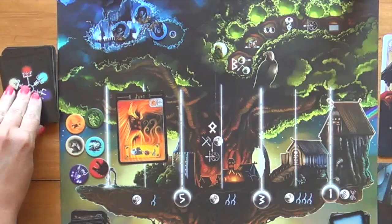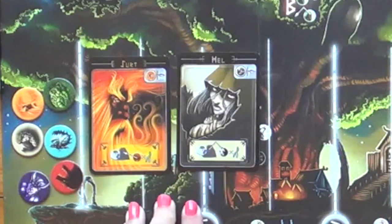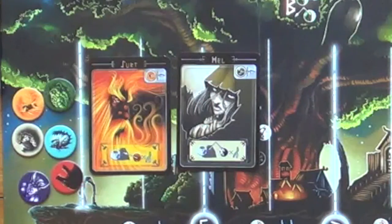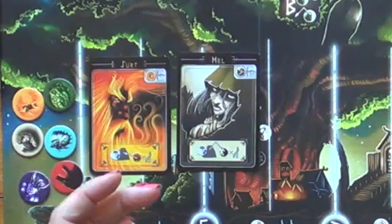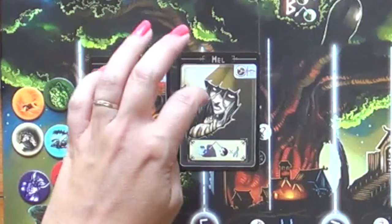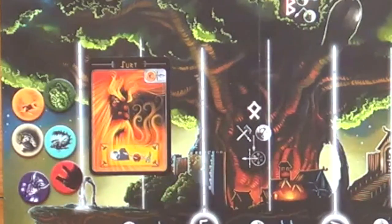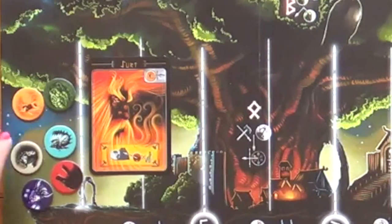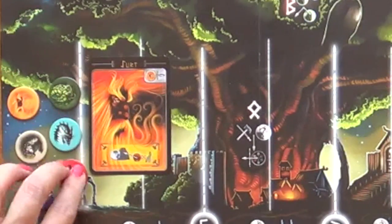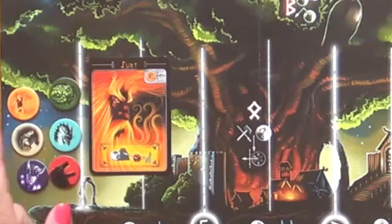We grab two cards: Surt and Hel. Both have sort of yin-and-yang abilities — Surt adds fire giants to the bags while Hel removes Vikings. We're going to bury Hel, so the first card placed on the bottom is Hel. I'll turn her token upside down to remind myself, so when her turn comes back around I know I already buried her.